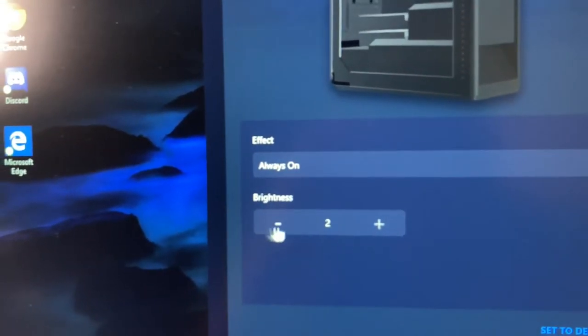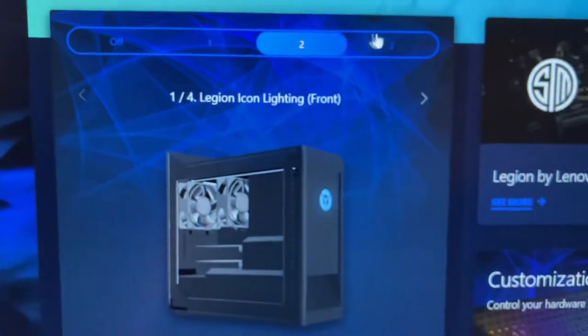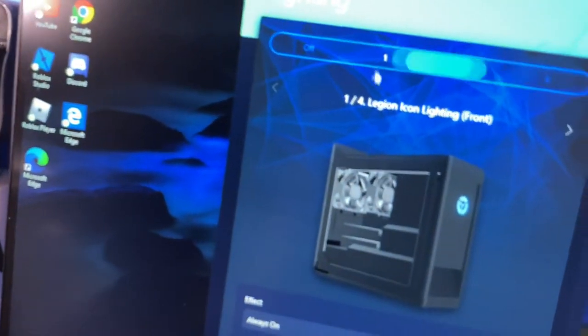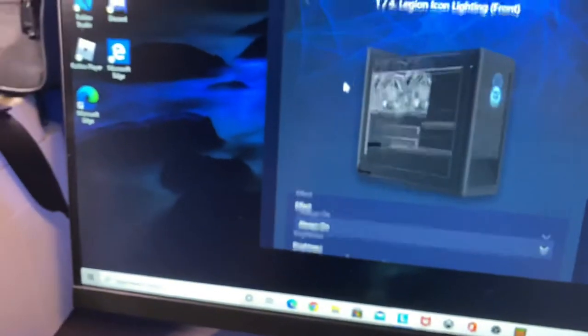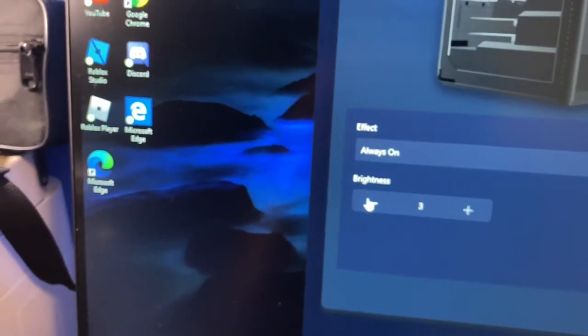Right here in the lighting section, now you can customize it. So yeah, here you're going to make the brightness up — that's really bright now — but I put it at two so I don't have to waste a lot of power.